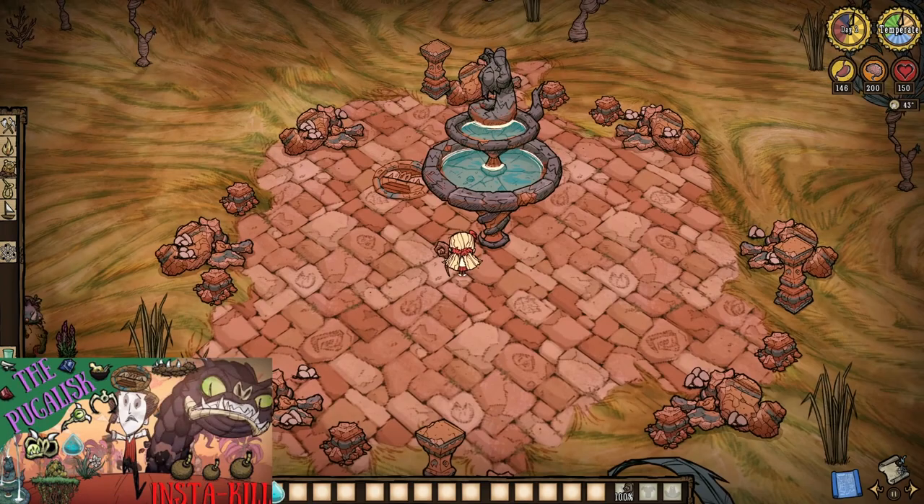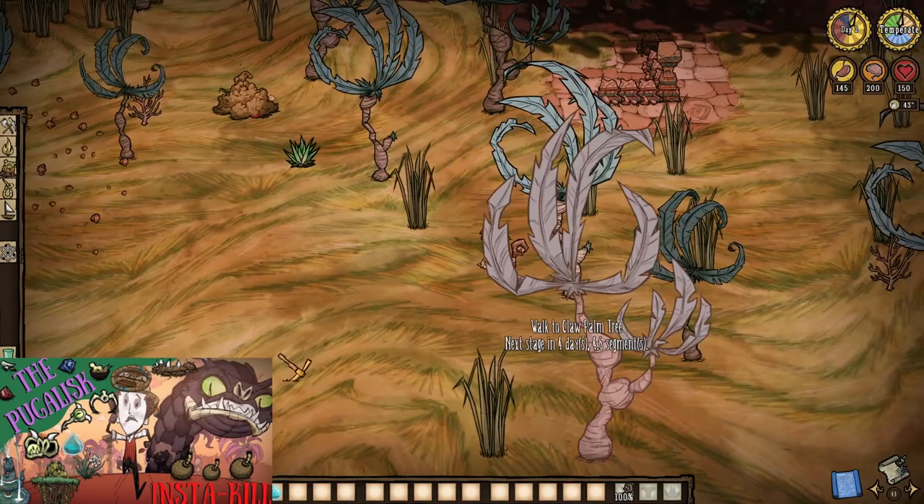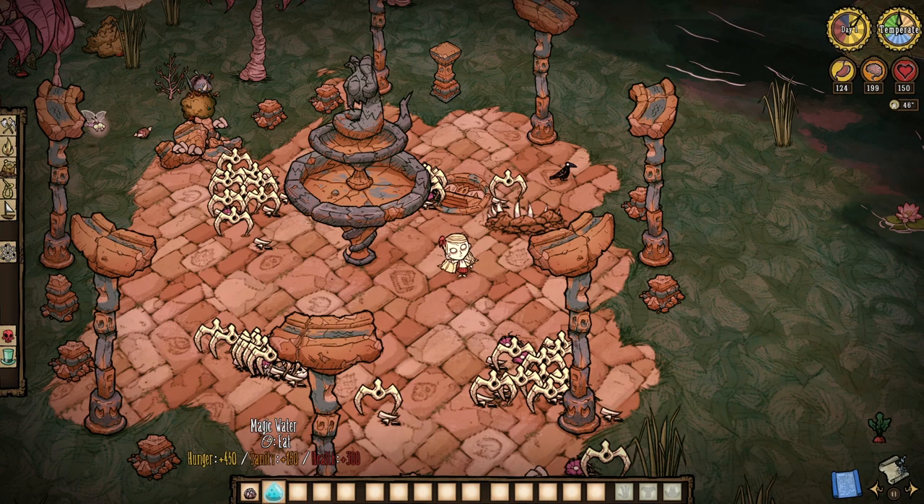We've found it — what now? Well, if we're not actually looking to dance with what comes after the process of taking from the Fountain of Youth, then all we need to do is run away. If all we want is the magic water, then screw the Puglis at the end of the day. That said, if we want more magic water, then we might have an issue — not with the Puglis, mind you, as he can stay alive throughout this whole thing. No, with the fountain itself.